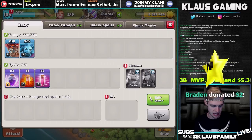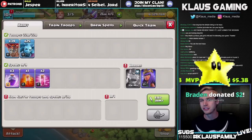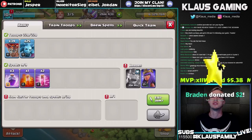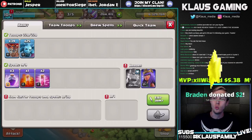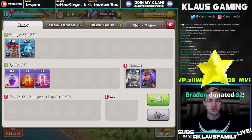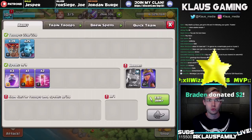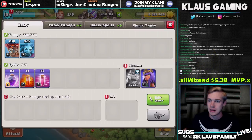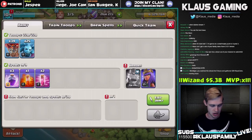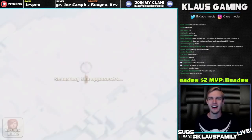Brayden has donated two dollars — thank you so much, Brayden. That makes Brayden the MVP of the stream so far. Special shout-out to XL Wizard for the five-dollar donation previously. Brayden says 'tell me I'm pretty' — you're not just pretty, man. You are more than pretty — you're beautiful, Brayden, you are absolutely beautiful. Alright, awkwardness aside, let's go back out and find ourselves another base.